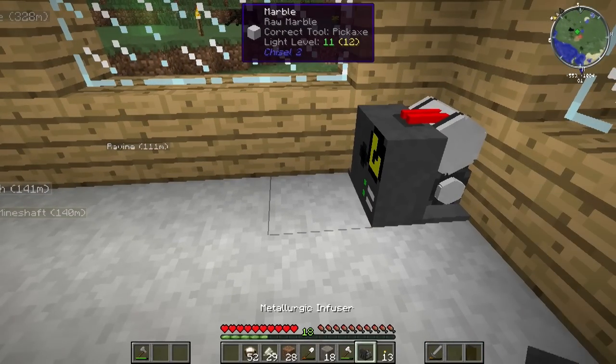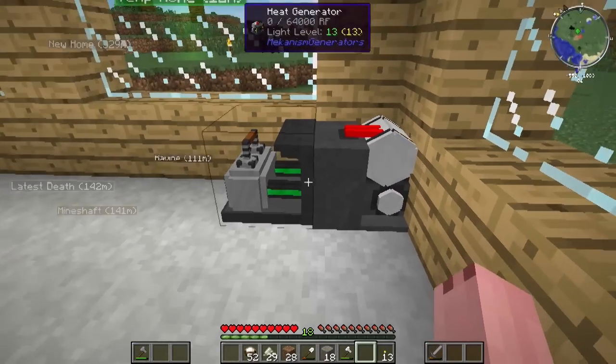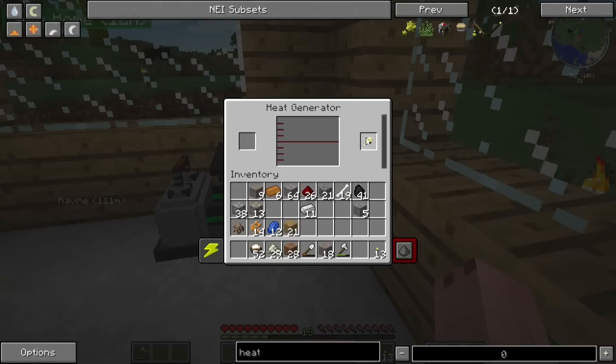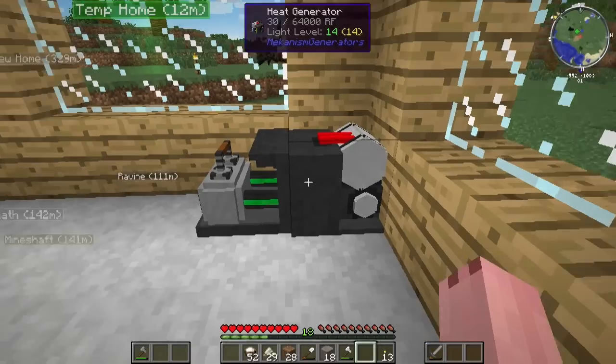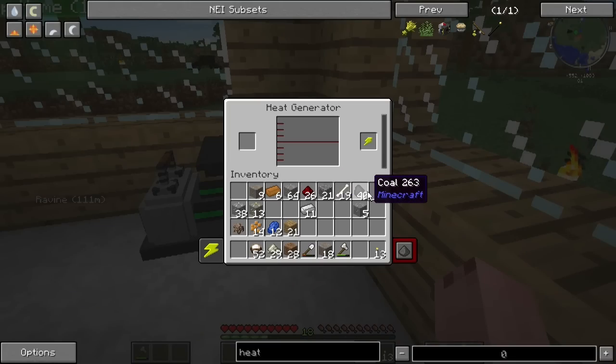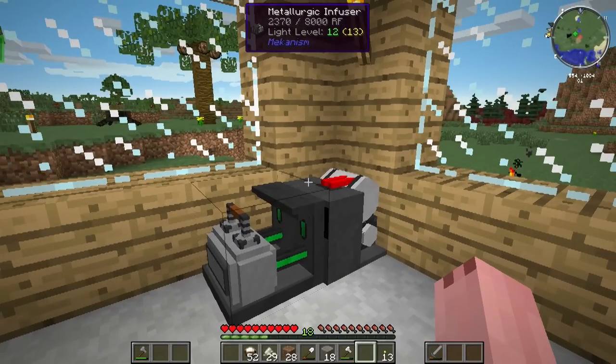I'm not entirely sure how this stuff works. Did I place that wrong? It looks like power is going to go out that way. Can I place this here? Does that work? If I put coal in here it should make some power. Oh, you can hear it! Does it have power? Yes, this is generating power which is good. It's going to take a load of coal — fortunately we do have a load of coal.